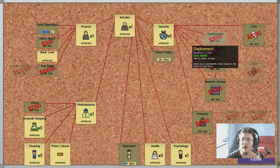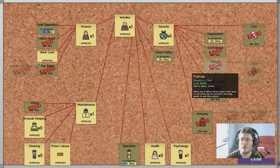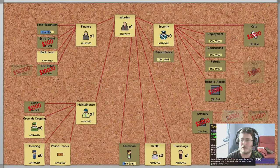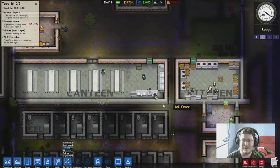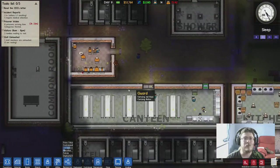Deployment - allows you to permanently station guards. Let's do that. CCTV could be good. Patrols - that would be good. Contraband. Tasers - oh yeah, that would be sweet. The place is looking spick and span again in some places where they're cleaning.